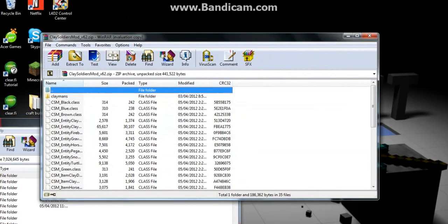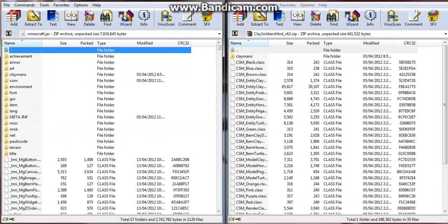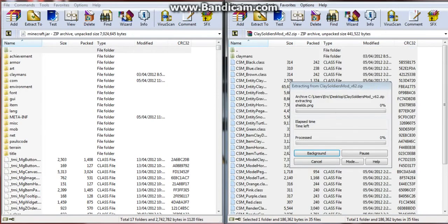You're gonna open up Clay Soldiers and put it on the side. Then take everything from in there and just drag it all into the minecraft.jar archive.